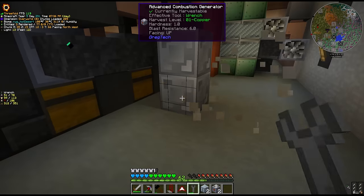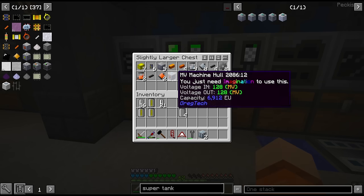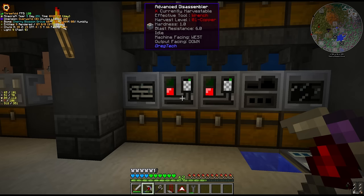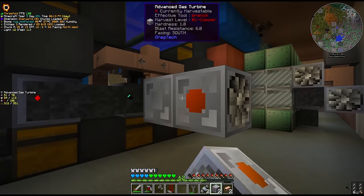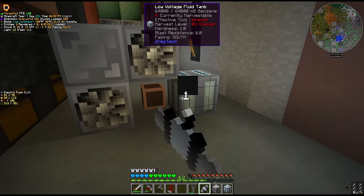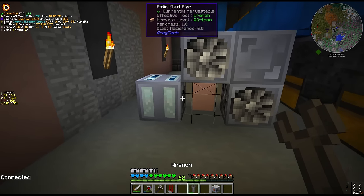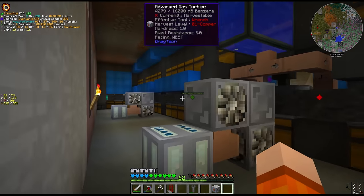Let's disassemble the rest of these combustion generators and turn them into gas turbines. Oh there's something satisfying about this - it feels like free resources even though it's actually not, we have crafted all this stuff before. Something worth mentioning about the disassembler is it can only do machines of its own tier or below, so we can't disassemble any HV machinery with this. It will happily eat up all the MV and LV machines though. Alright, we crafted up four gas turbines to replace the combustion generators, and we should just be able to plug it into the battery buffer like we did before.